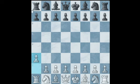What if black trolls you and plays a6? Even though you cannot copy him anymore, you will continue to troll him by playing h3. And again, no matter what black plays, you will copy him. If he plays h5, you will respond with h4 and copy him in the next move.